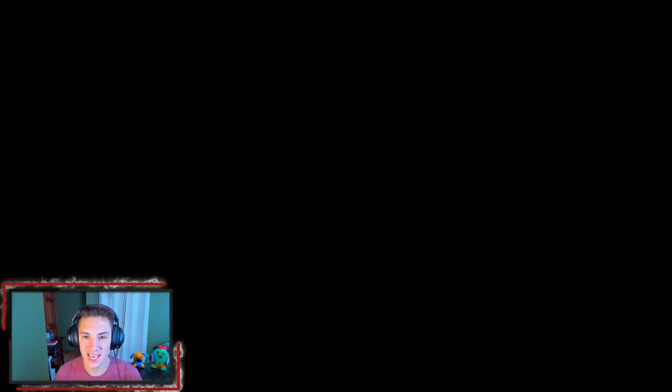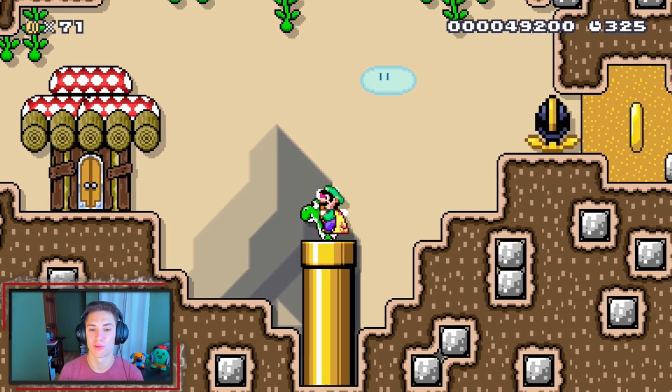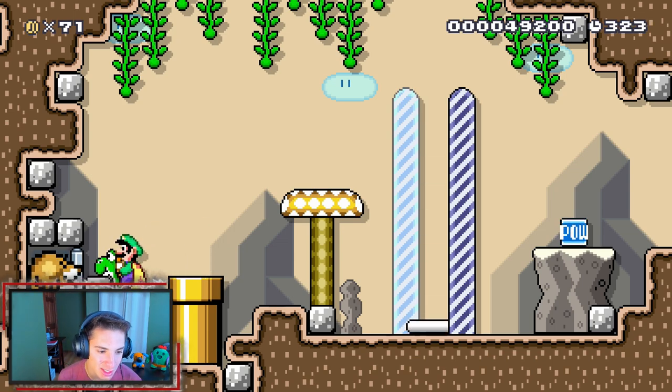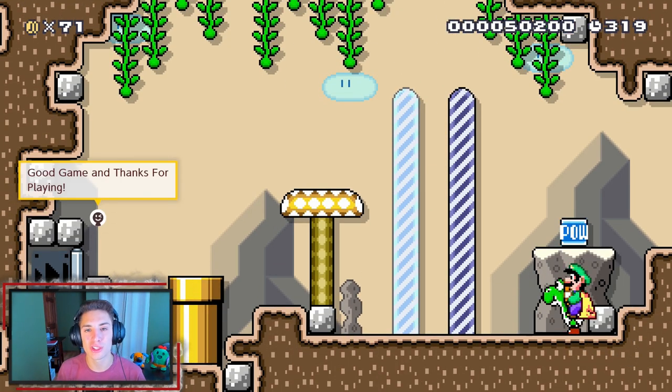Now we can grab this key and head inside this door. Oh, if we would have saved another power block we could have got this 50 coin — dang, I wish I would have known. We're gonna head down this pipe and that is the end of the level! Gucci Otter, great level, thank you so much for dropping your course. I love this so much.